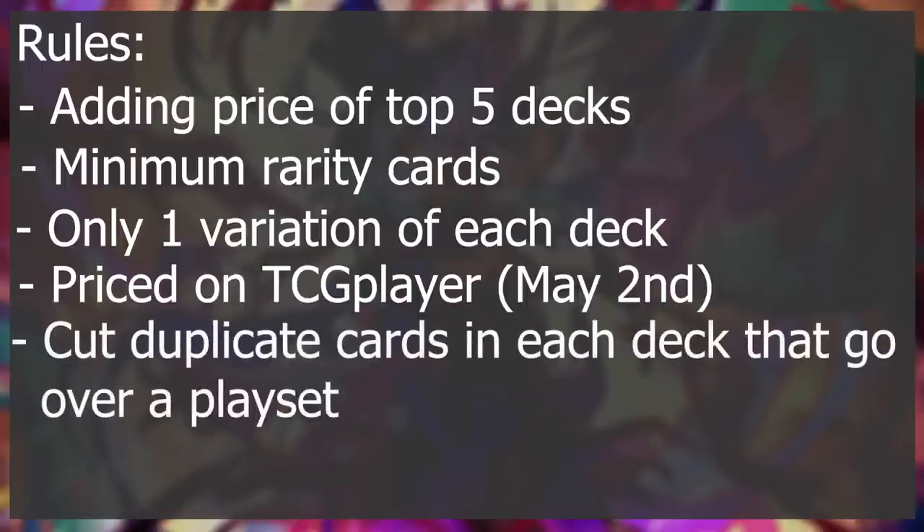When doing the final prices, any cards that overlap to more than a playset between the decks will be removed. So if two decks are running a four-of or a full playset of something, then I will only count the first playset, and then anything afterwards will be removed from the math equation. This will show how much overlapping happens within each game. Now, if a card is optimal at less than a playset — so cards like Baronne de Fleur is usually a one-off, or cards in the G-Zone for any Vanguard deck — I will still be counting it as a full playset. So once we get past three Baronne de Fleurs, then we'll start cutting more.